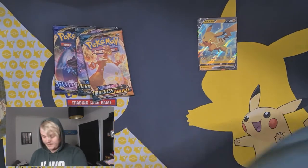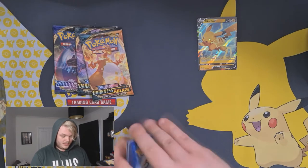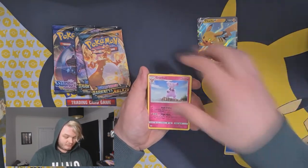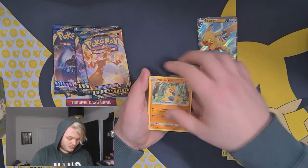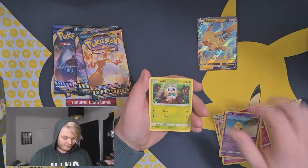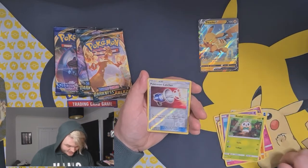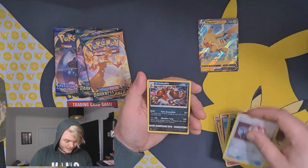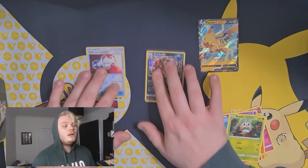I have my Sun and Moon base set. I'm going to open the Sun and Moon first because I don't even know what's good in Sun and Moon. Fourth from the back - one, two, three, four, and flip. Water Energy. Grumble, Metapod, Lily, Snubble, Mako Cheetah, Cutiefly, Drowzee, Rowlet. Oh, Pokémon Catcher - that's neat, though I don't think it's used much anymore. And a Croconaw holographic - nice! Already got a holographic. Pokémon Catcher is still in season, you can still use it.